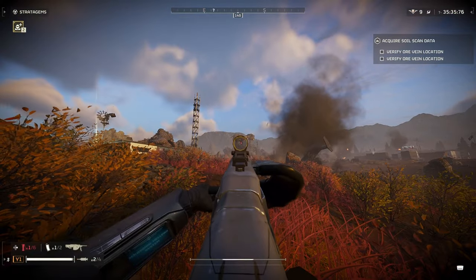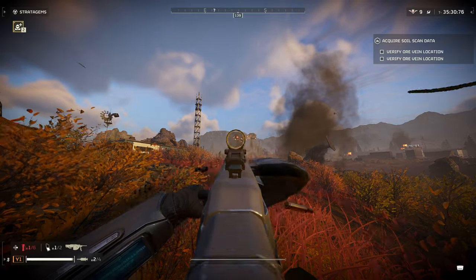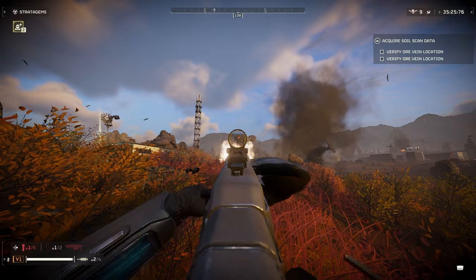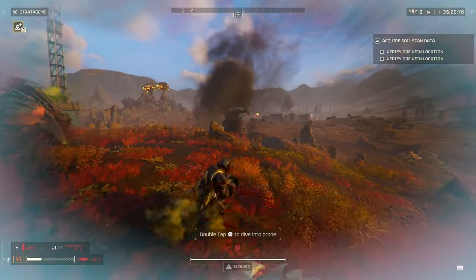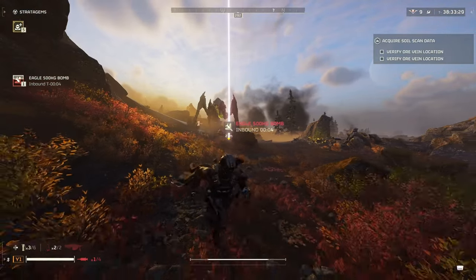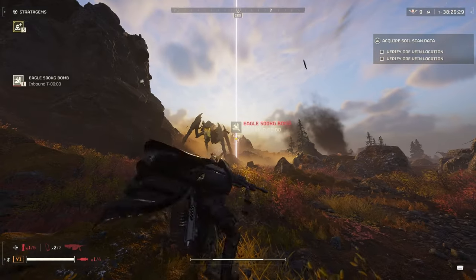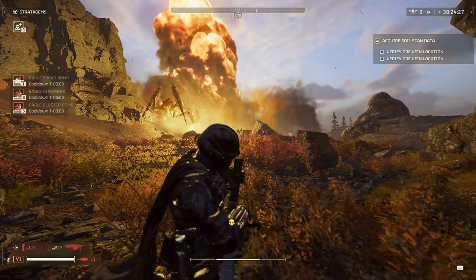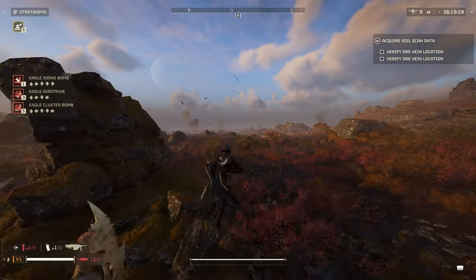Little side note: you can take out the Shrieker Nest with this, but taking out one hive is going to use pretty much all of your ammunition, and you'd need to be at a distance to avoid attracting Shriekers, so it's best to avoid doing that. The Heavy Machine Gun is slightly better than the original machine gun in terms of damage and the three rounds per minute customization options, but its two major downsides are the lack of heavy armor penetration and no reticle in third person.